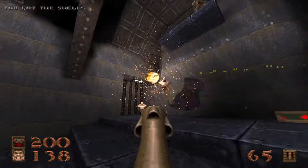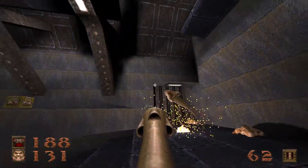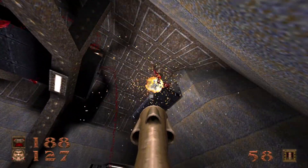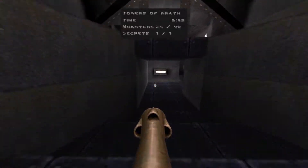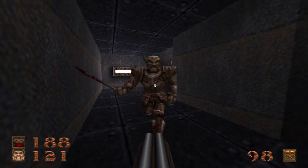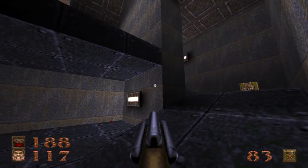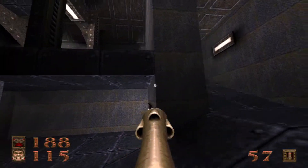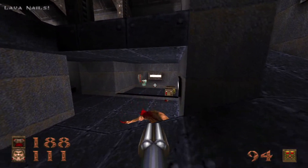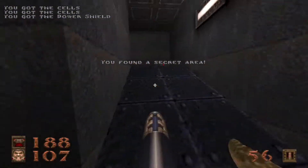We've got quite a fight on our hands in here — scrags, ogres, and an enforcer. Secret number two is actually in this room. It is this piece of wall right here, and all you have to do to lower it is to walk up this ramp — for a green armor, some cells, and the power shield.